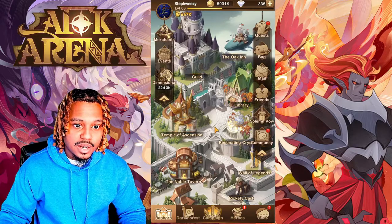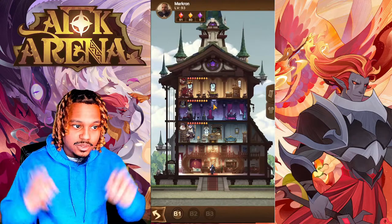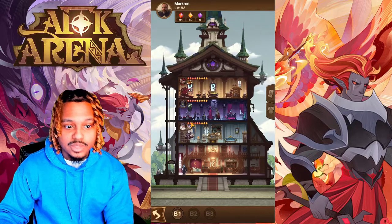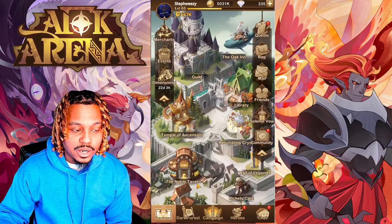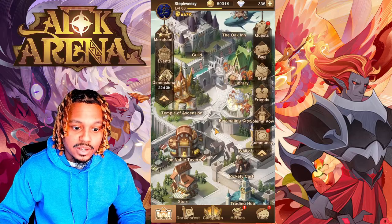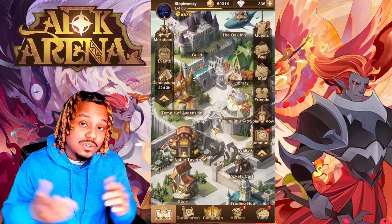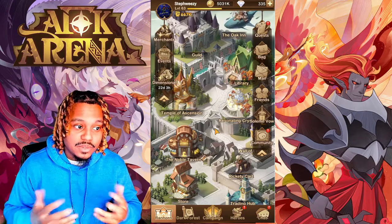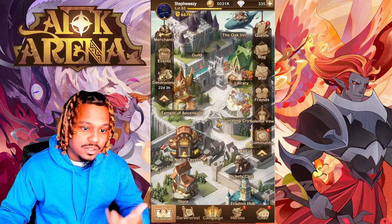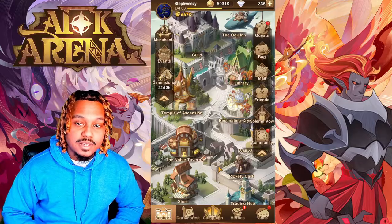We also went over the Oak Inn. If you have friends with ascended heroes, they can place them in the Oak Inn and you can claim up to three chests a day. Use the red chests above the heroes' heads — not the purple ones — as the red ones give you the most value. That covers every single thing inside the Randhorn section of AFK Arena. Drop any questions or tips in the comments below. We'll be making more in-depth videos on the Noble Tavern and Temple of Ascension. As always, take care of yourself, take care of each other, and I'll see you on the next one.